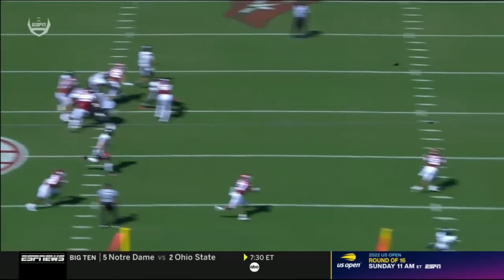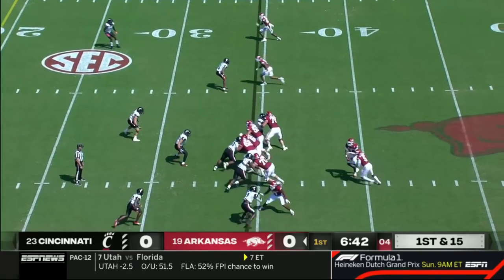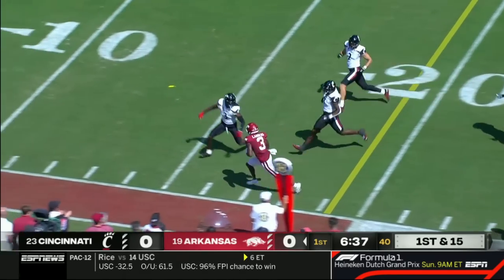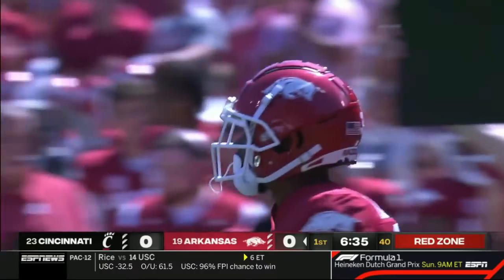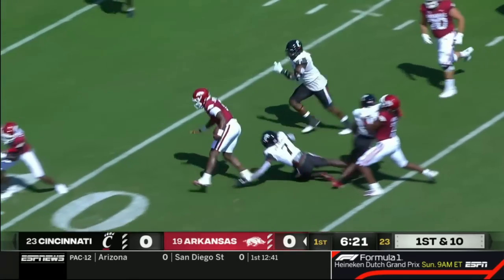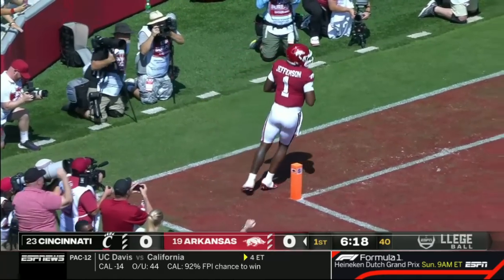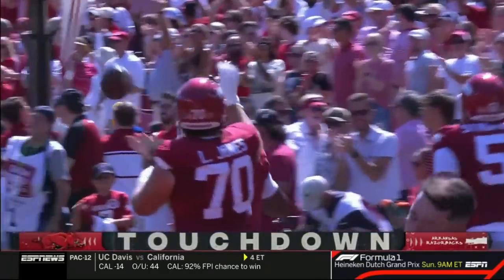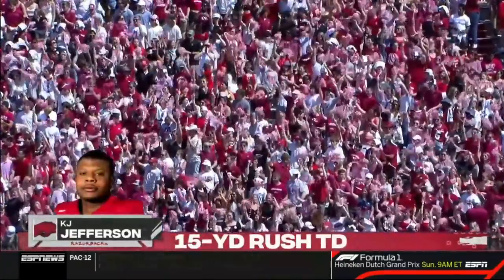He's on the hash to the far side, still plenty of time on the play clock. They get the play snap — Jefferson, play fake, and a wide open target: Matt Landers, his second catch down the sideline, inside the 20, down to the 15, first down Razorbacks. Jefferson keeps — Jefferson, 10-5, touchdown! They say he's a little faster this year, a little lighter — played at 247 last season.